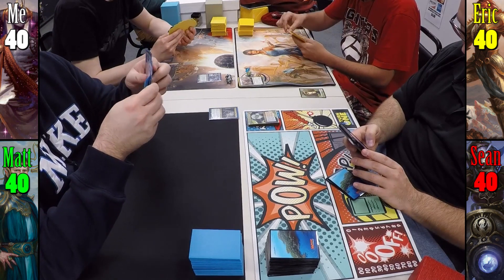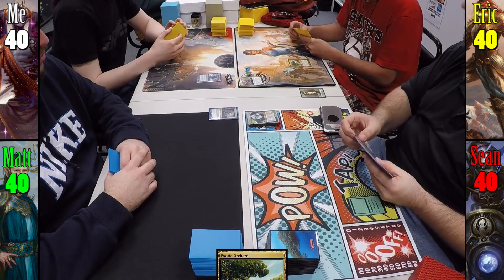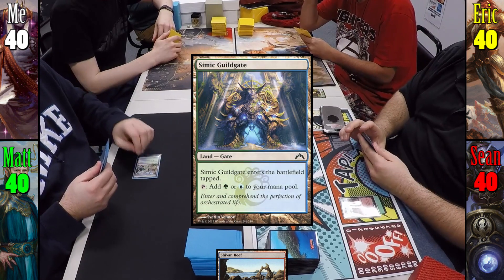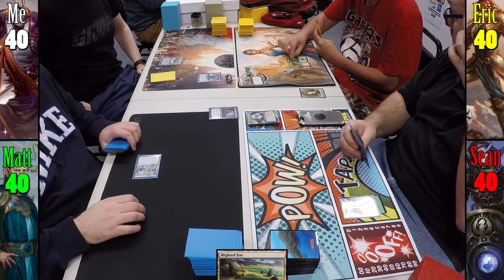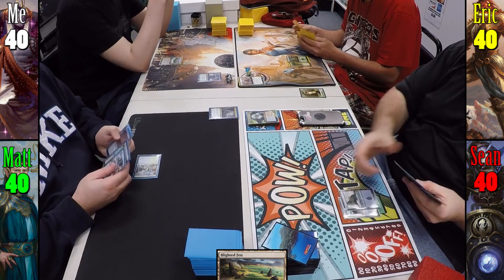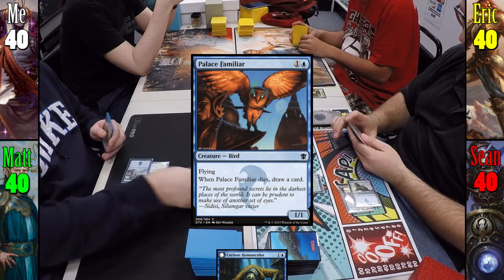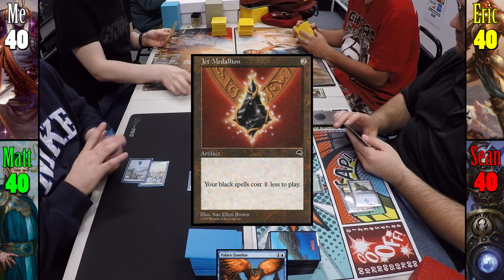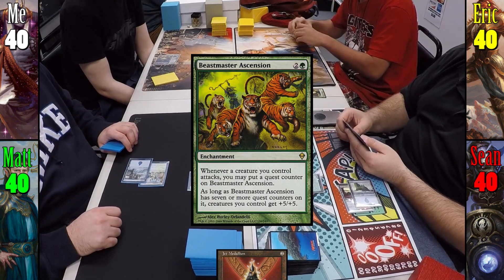Eric won the die roll and starts us off. For his first turn, Eric draws a card and plays Exotic Orchard as his land drop. Sean plays a foil Shivan Reef, Matt plays Simic Guildgate tapped, and I drop Blighted Fen. Eric then plays a Forest, Sean plays an Island and casts Curious Homunculus, and Matt plays an Island and casts Palace Familiar. I play a Swamp and cast Jet Medallion.